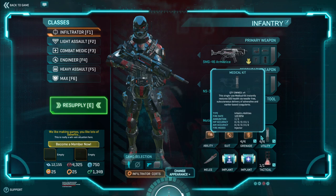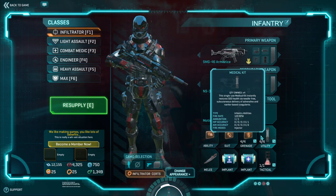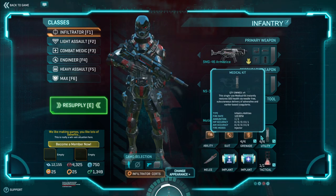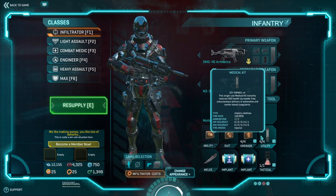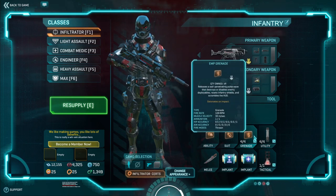For consumables, medkits — keep yourself alive. Pop one in, hop around the corner, pop in a medkit, then another medkit — medkit tanking essentially. Just do whatever you can to stay alive, especially if you have EMP grenades to help your team out.